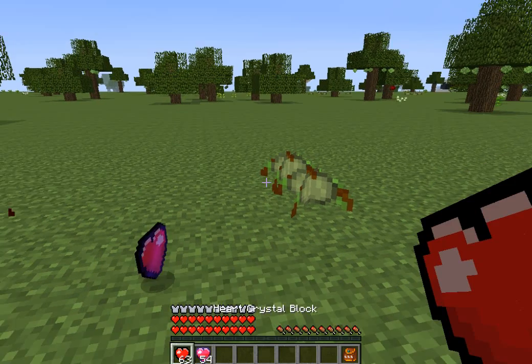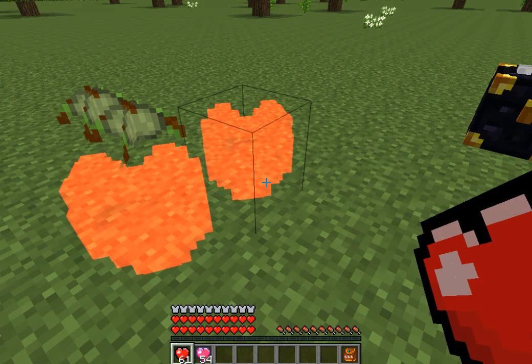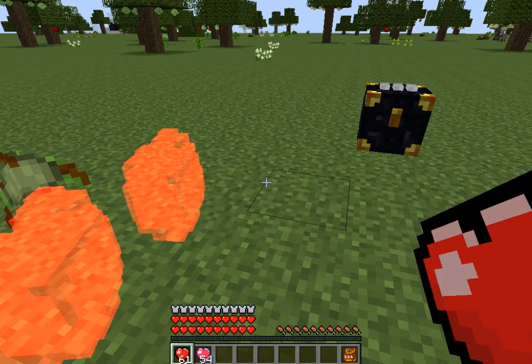Now you can see I have two rows of hearts. You can find these while mining, and they look like this — just a big, clear red heart.